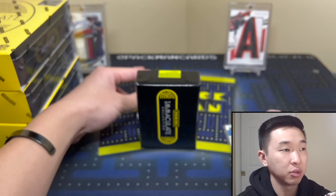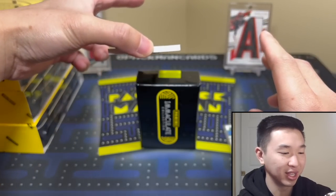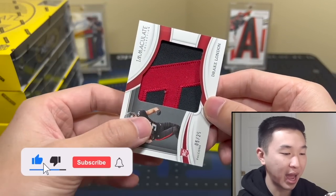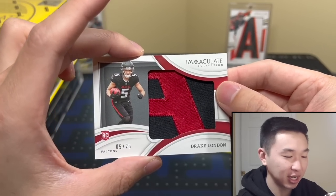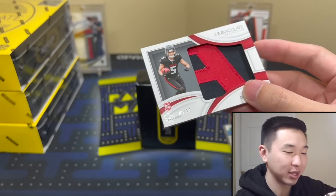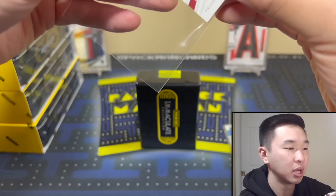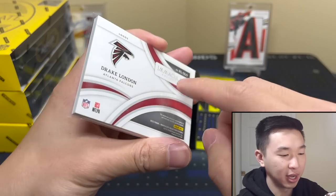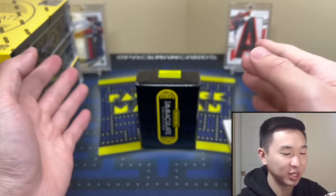Should be hits from here on out — two of them are First Off the Line. There's the First Off the Line patch. Five of 25 — Drake London! That's an eBay 1/1 baby, jersey number — that one actually is a real eBay 1/1, I joke about it all the time, that's actually a cool jersey number. These are super thick cards. That big logo — I like it a lot.